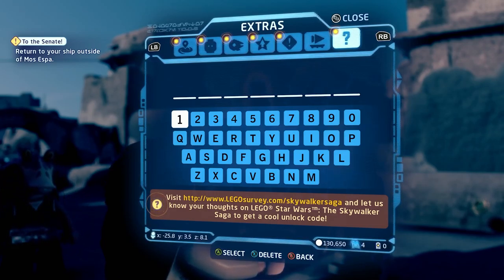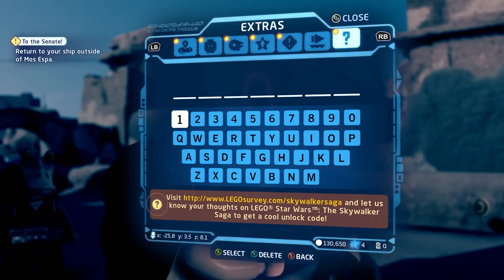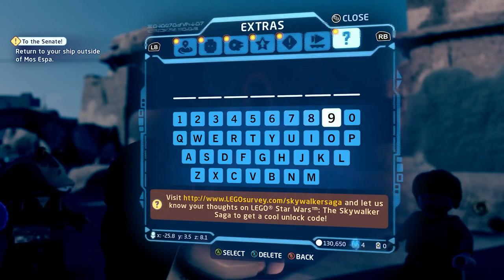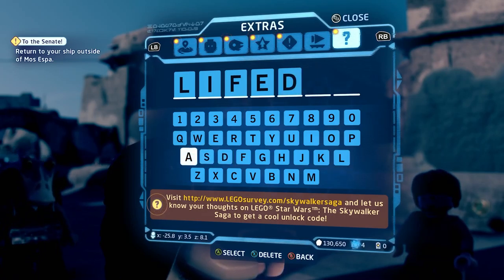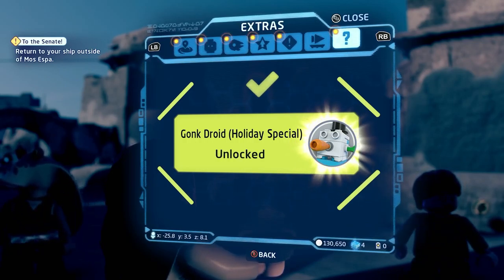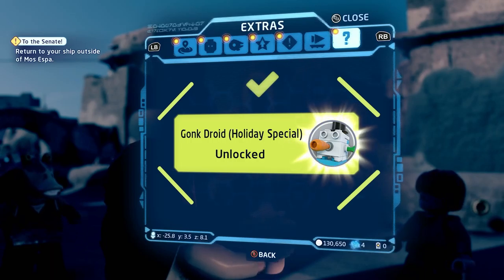After that we have the one I personally have from a set — the Holiday Gonk Droid. This is the funniest one because it's a snowman Gonk Droid. There he is — he has a carrot nose and is literally a snowman.